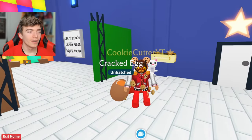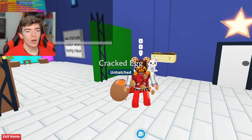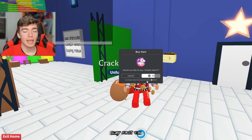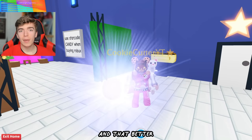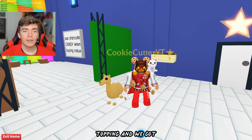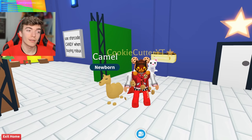Z-Fam apparently hatched a legendary and all they did was say three, two, one — pineapple on pizza. If this works first try, I am going to scream. Pineapple is honestly the best topping on pizza. Hatch now — that better give me a legendary for saying that. Because it actually is the best topping. And we got... a camel. Where is my legendary? I said pineapple on pizza and I didn't get it.